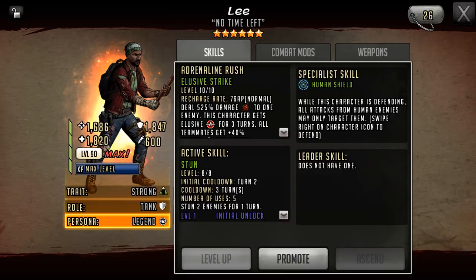Defense team shields within six stars — their time is pretty much gone. Even in the six star era the majority of people could bypass them, and I think we kind of needed this character to be released around when he was leaked to have any usability on defense teams. He does keep the specialist skill Human Shield, which a lot of people will be happy about, but the stock of these characters has come greatly down.